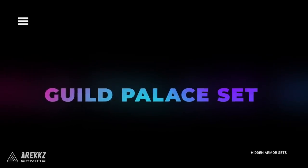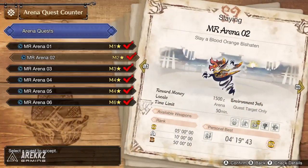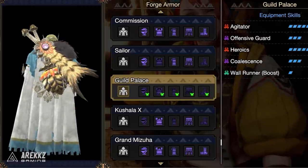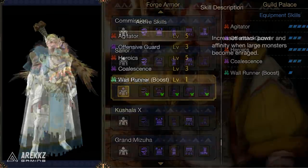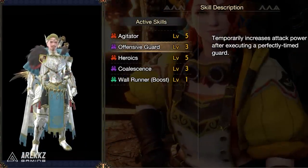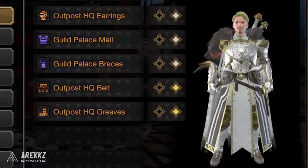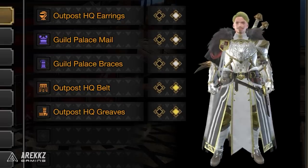Next is the Guild Palace set. This is unlocked by clearing each hunt in the arena, and once you have coins from each of the arena hunts you will unlock this set. It's another amazing looking one that's definitely a top contender for fashion hunters. The skills on the set include Agitator, Offensive Guard, Heroics, Coalescence, and the new Wall Runner Boost. My personal layered armor right now is a mix between the Guild Palace set and the Base Commander set, which looks really cool and fits the Elgado theme.